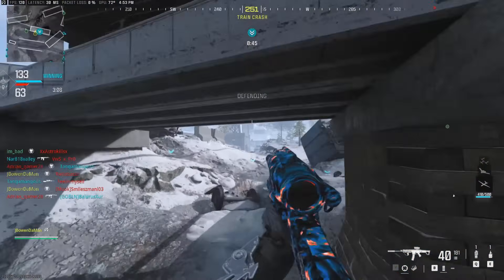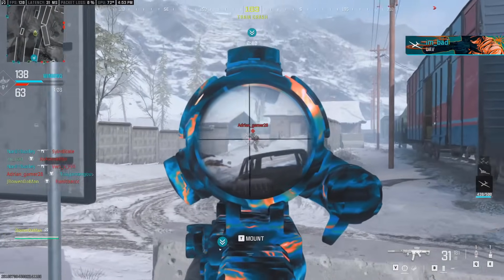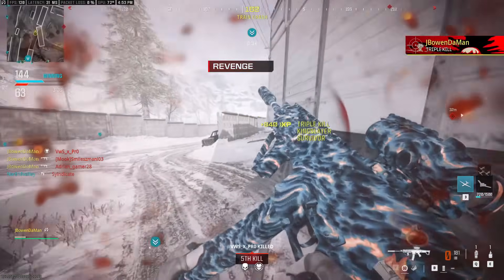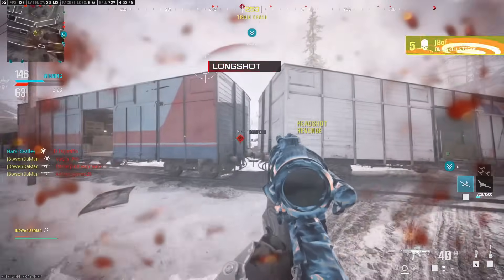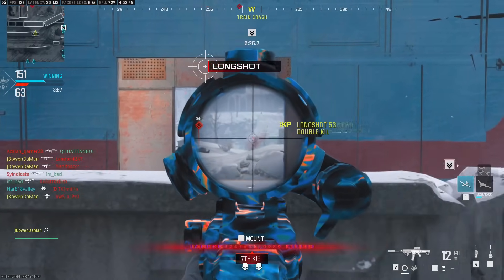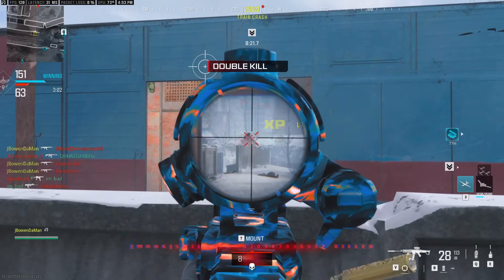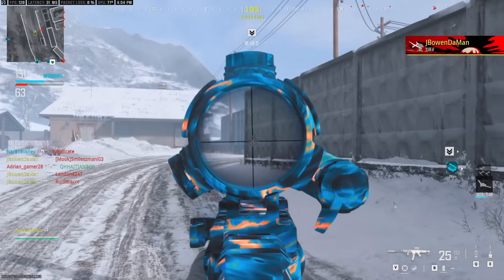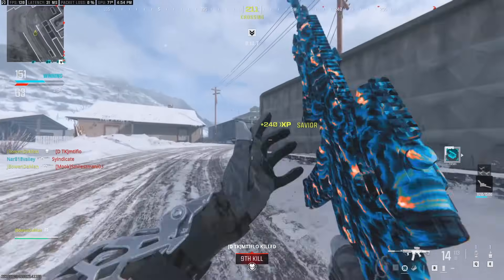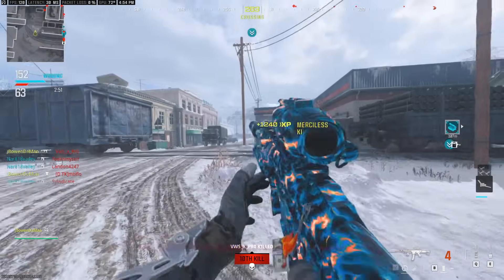Do you see the accuracy of the scope? I would say the only downside of this thing is the fact that it has a laser on it. I don't know why they always do that. But I guess that's the downside of having a scope that's so good and has so much range and so much accuracy — you need something that makes it visible, just some downside to it. So the downside they chose was to give it a laser. So yeah, when I'm aiming down sights, they can see a very bright laser shining out there. But other than that, I don't care. Give me the laser if you're going to give me the best scope in the game.